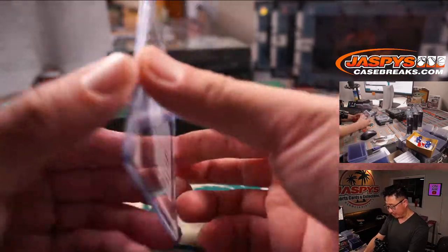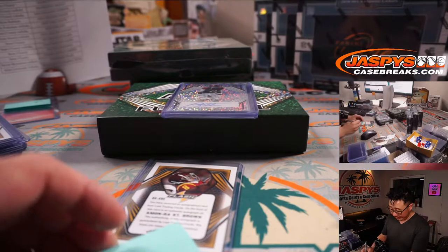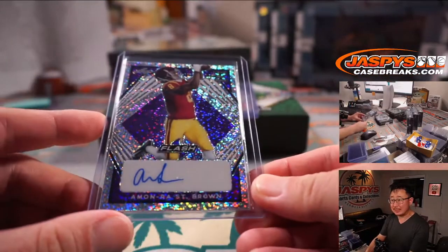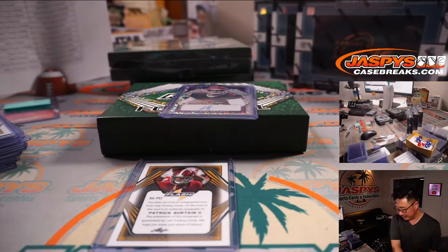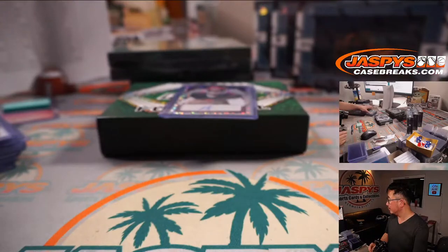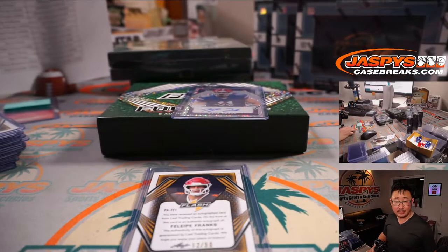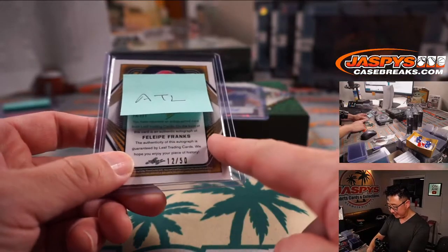We got Amonra St. Brown, 38 out of 50. That is Detroit Lions — Ryan Heintz. Patrick Sertain, Denver — Dennis with the Broncos. We've got Philippe Franks. I think he's a Falcon. Yep, Atlanta Falcons. That'll be for Sean. Philippe Franks, Falcons — good alliteration there. And a Kyle Trask for Tampa Bay, 39 out of 50. He's sitting behind Brady. Sean O'Leary. You could learn a lot from Brady.